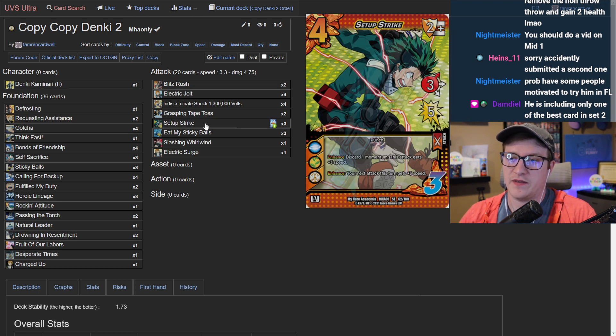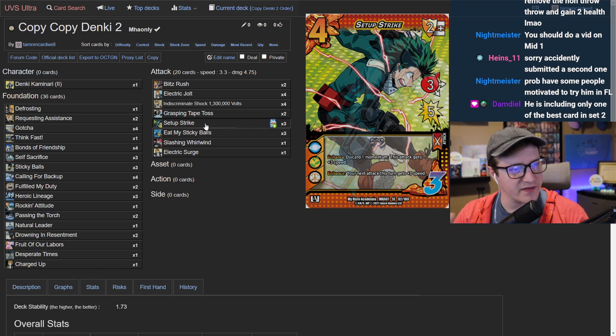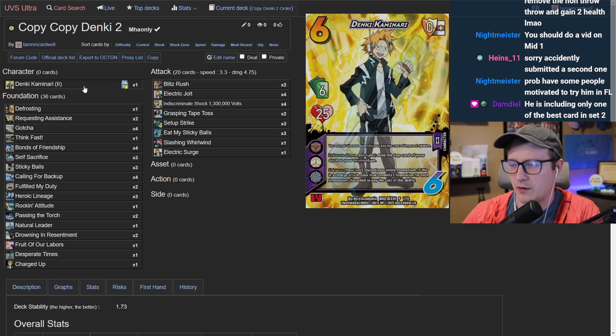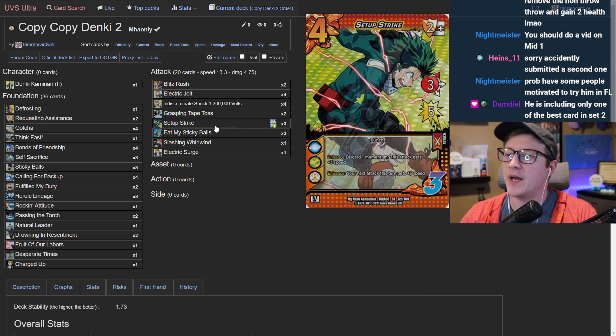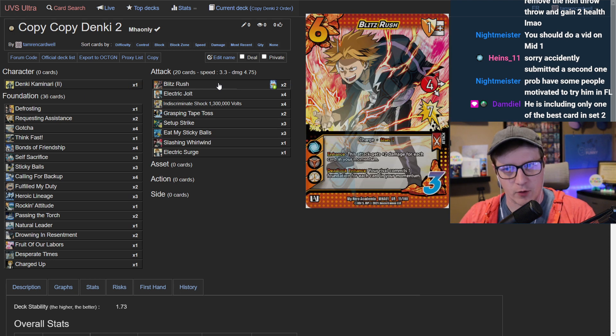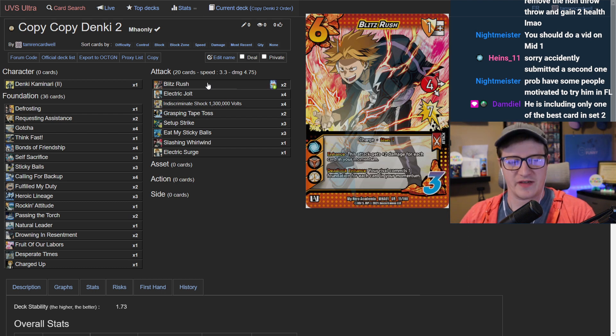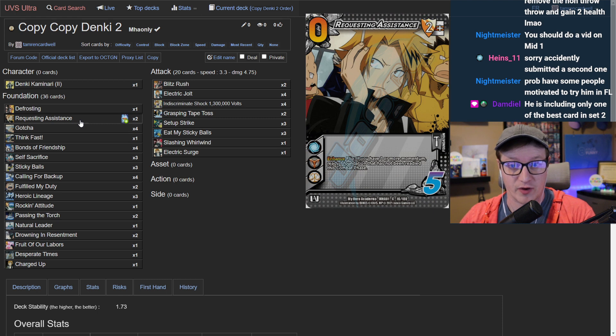The host thinks Blitz Rush is crazy on turn four, especially after a Setup Strike. The host shares that for their own upcoming Kaminari tournament build — possibly for locals tomorrow — they want to run four Setup Strike and four Blitz Rush. You play Setup Strike, get momentum, then Blitz Rush on seven, check your five, commit two foundations without caring because Requesting Assistance is going up to a four-of.